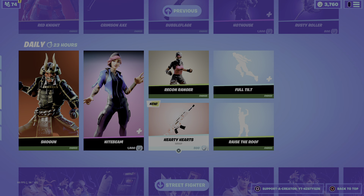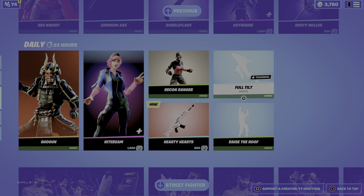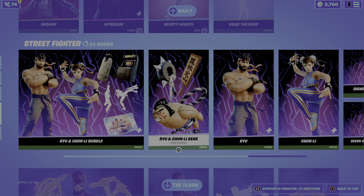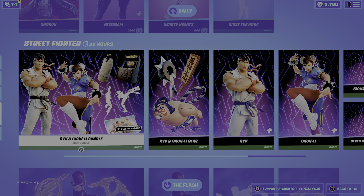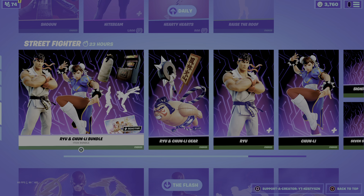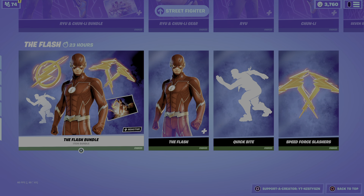We've got Recon Ranger from Season 8. We've got Hearty Hearts for 500, Full Tilt for 500, and Raise the Roof for 200. We've then got the Street Fighter bundle — Ryu and Chun-Li bundle. It's better to buy the bundle, and obviously we've got Flash.